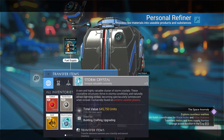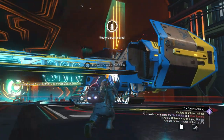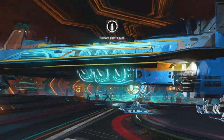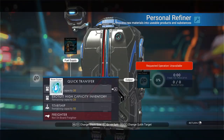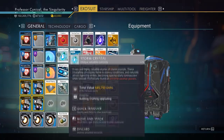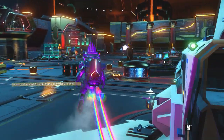We are going to be testing the personal refiner duplication glitch first. We're going to go ahead and select an item to put inside that personal refiner. I've gone ahead and picked some storm crystals. Jump in and out of your ship — that creates another save point — and then go back into your personal refiner and take that item back out, making sure it's definitely in your exosuit.